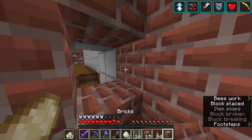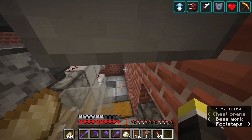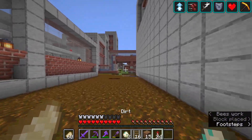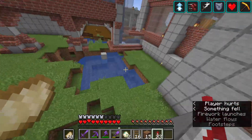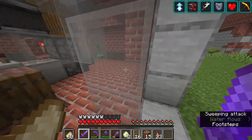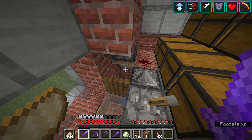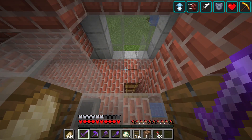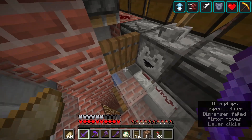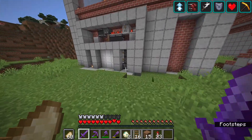Directly next door to the bee breeder we had a honey farm — because we didn't plan our space too well it actually merged with the skyscraper — but this is where we got our honeycomb and honey bottles. We never used honey in too many contraptions but it proved useful in a couple. Coming around the corner we have a carved pumpkin farm; the reason we built this is because all the carpet under the lower region of the main base used jack-o-lanterns as a light source, and we just shear the carved pumpkins and they collect in a small storage system below.